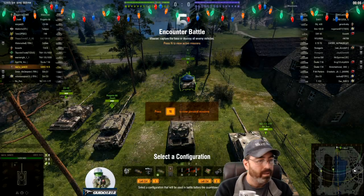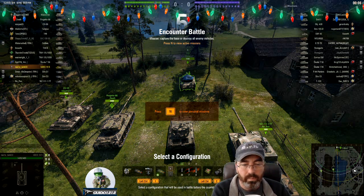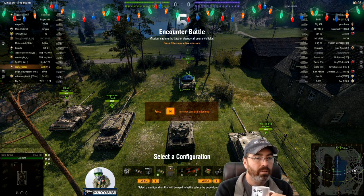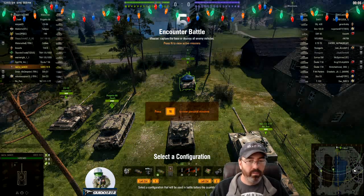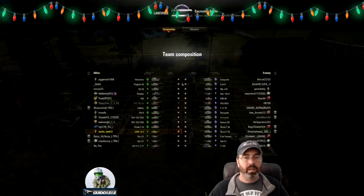It's Guido coming after the Tactics Talk, continuing to catch up with content sent in. This is NachoTank, a new submitter. He sent me four replays and I've got two of them today. In the UDES 14-5, I've chosen a loss and a win. The first one is on Himmelsdorf, spawned into the north side.